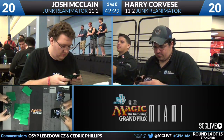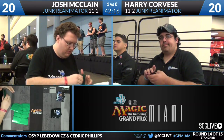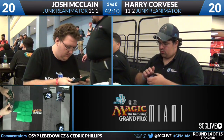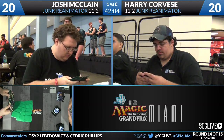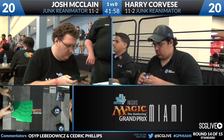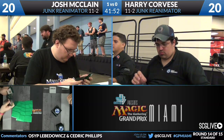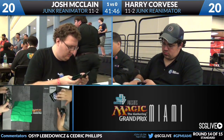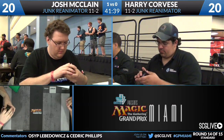Looking at Harry Corvese's sideboard as he goes to the play for game two: he has three Acidic Slimes main deck and the fourth in the sideboard, plus an additional Angel of Serenity. Three Death Rite Shamans are almost automatic inclusions, and two Abrupt Decays can handle mana sources like Avacyn's Pilgrim and Arbor Elf or opposing Death Rite Shamans. There's also an additional Thragtusk, a Cavern of Souls for mana, some Bloodlines, and notably Selesnia Charm.